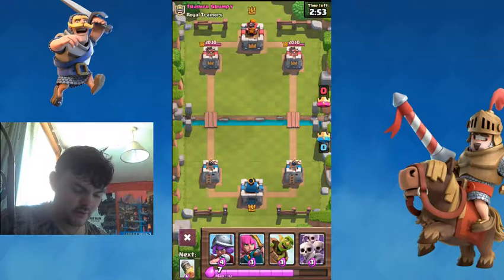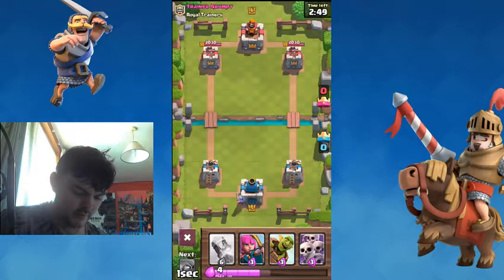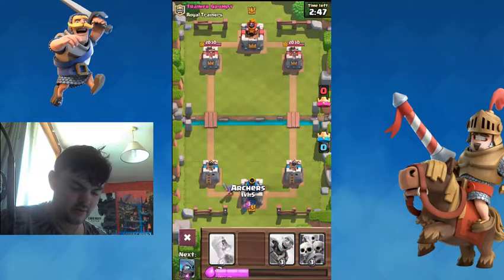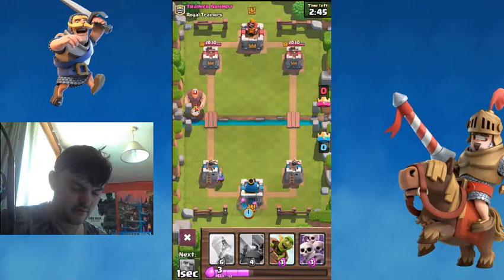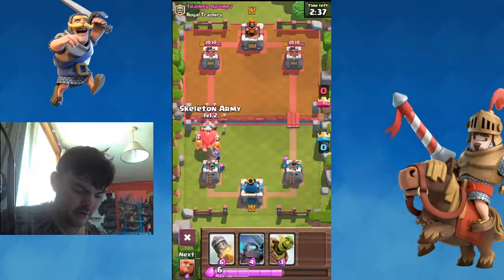Start with a little formless gator. Then we can split some archers. And then let's just hit one with a skeleton army or not.